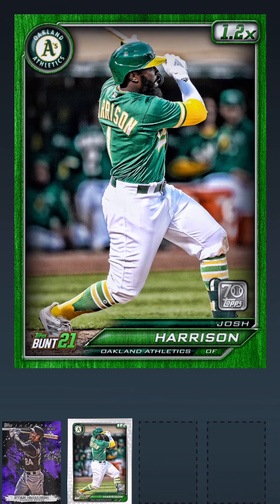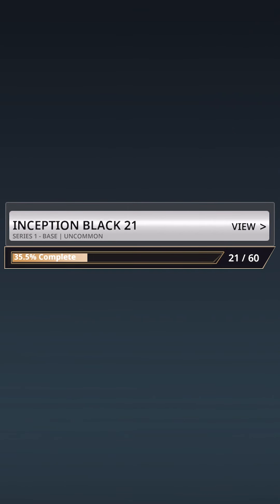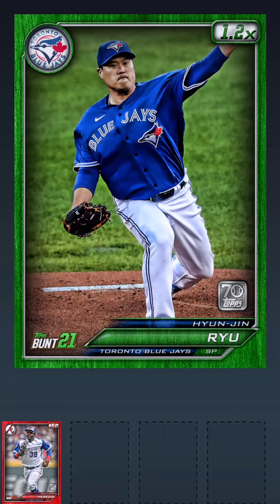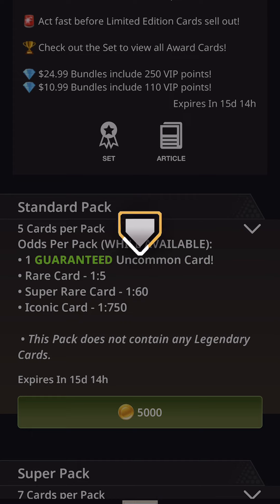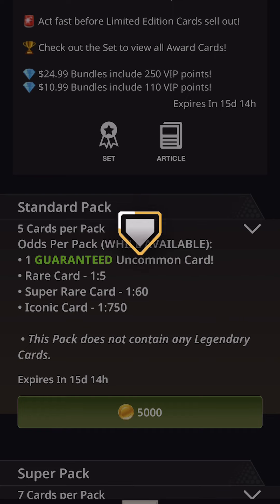There's a Ryan McMahon card. We're a little over a third of the way through that uncommon set — it'd be great if we could get as many as possible. There's a Buster Posey card — newly retired from the game, one of the greats. And a Joe Adell — one of the new guys. Finished up a great rookie season last year and excited to see what he's going to do in the future. We want to pull at least one super rare — hopefully we'll grab one of those.